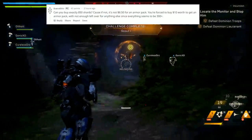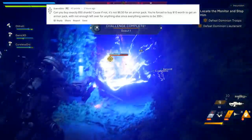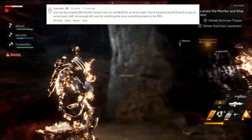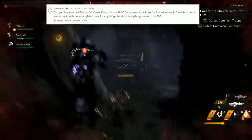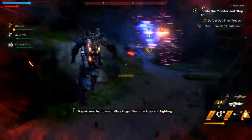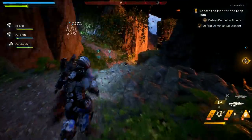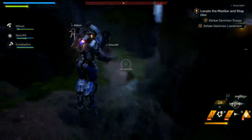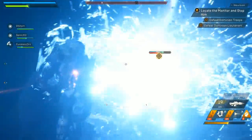Another reaction from SevenF30: 'Can you buy exactly 850 shards? If not, you're forced to buy the $10 worth to get an armor pack with not enough left over for anything else, since everything seems to be 300 shards plus.' The idea is they want you to purchase multiple things and use leftover currency for more items over time — that's how microtransaction systems work. Let me know your opinion in the comments: is it good or bad?